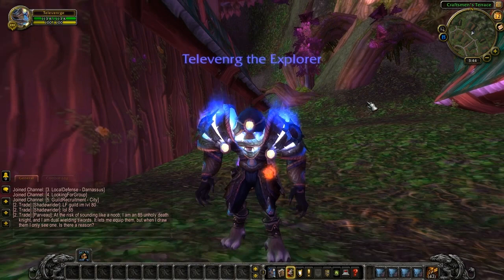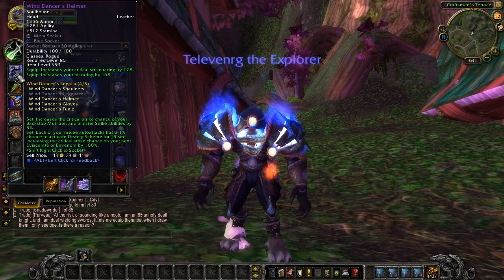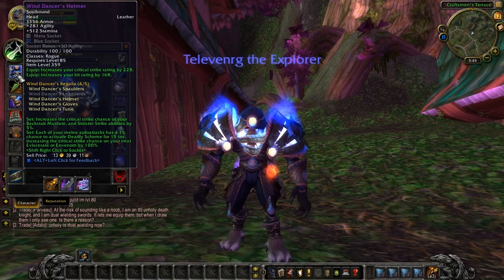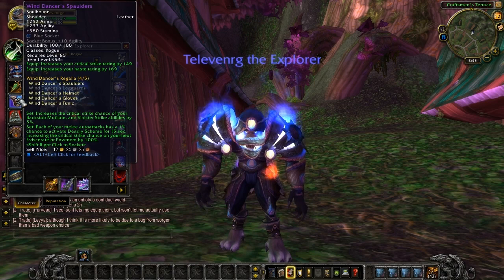Let's have a look at some stats. This is the Wind Dancer set. This is the helmet: 281 agility and 512 stamina. A meta socket and a blue with plus 30 agility bonus. 228 critical strike and 168 hit rating. Your set bonuses are as follows: two-piece increases the critical strike of your Backstab, Mutilate, and Sinister Strike by 5%. And your fourth piece: each of your melee auto-attacks has a 1% chance to activate Deadly Scheme for 15 seconds, increasing the critical strike chance on your next Eviscerate or Envenom by 100%.